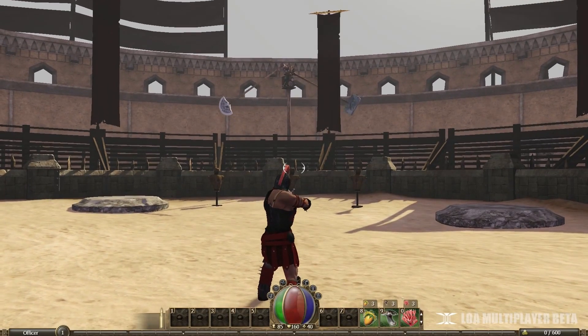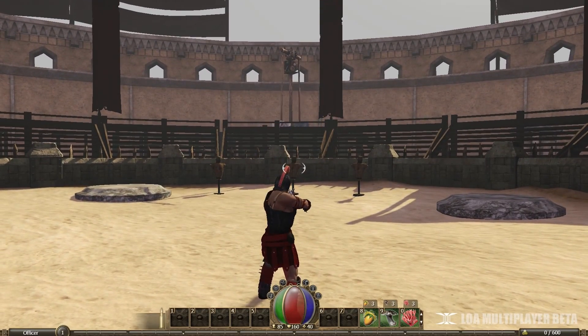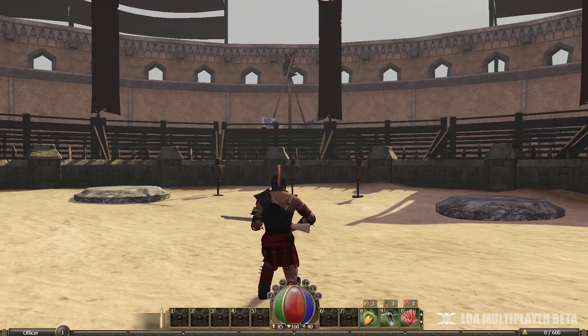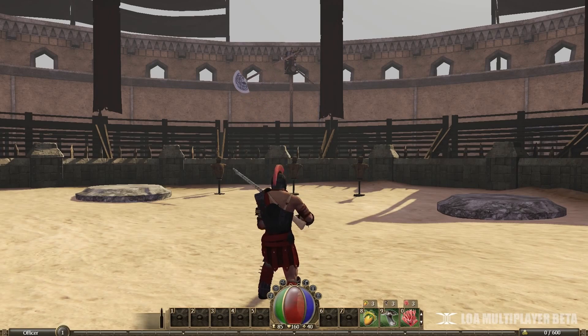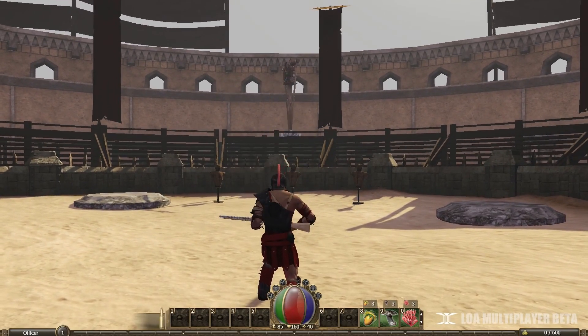The same controls work for all ranged weapons. Once again, your character attributes can affect your ranged combat power and effectiveness. By adding a great deal of perception, you can increase your critical hit damage when scoring a headshot.